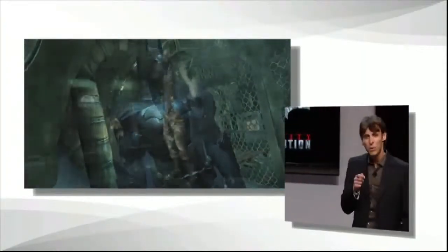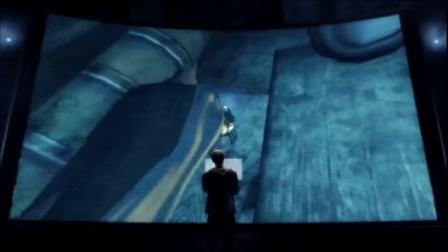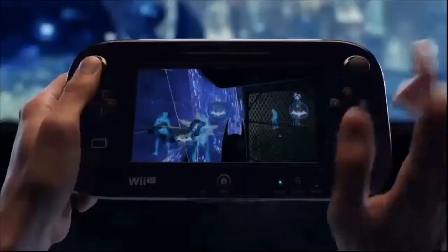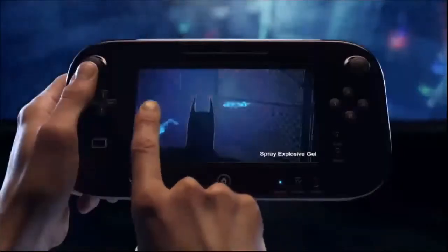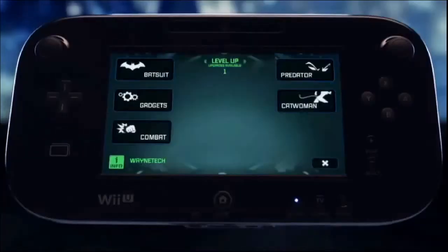Faced with a room full of enemies, even the odds by strategically placing explosive gel throughout the corridor walls. With the explosives set, it's just a matter of waiting for the perfect time to attack. With the enemies in place, use the Wii U gamepad to set explosives off one at a time or all at once. To survive Arkham City, you'll need to use stealth, gadgets, and blunt force. And with the Wii U gamepad, you'll have access to Batman's entire arsenal at the touch of a finger.